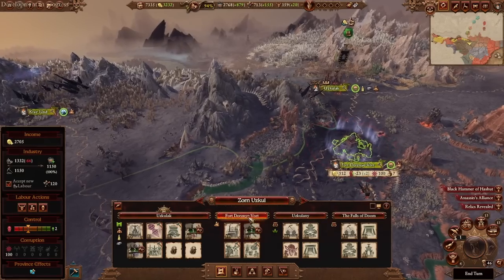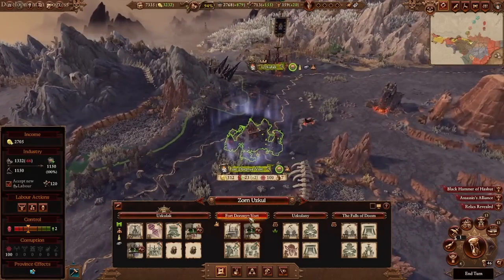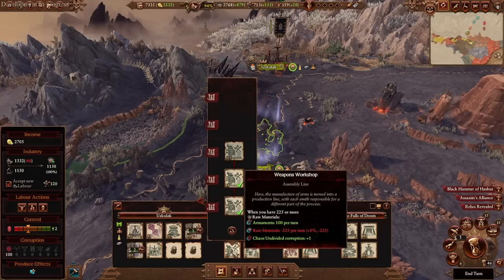Raw materials are also used to upgrade factory settlement chain buildings and the infrastructure buildings in factories that produce goods — these are just as important as any other settlement building, and armament production is critical in this campaign. To produce armaments, you incur a raw materials upkeep each turn. For example, for around 200 raw materials per turn, you generate 100 armaments.